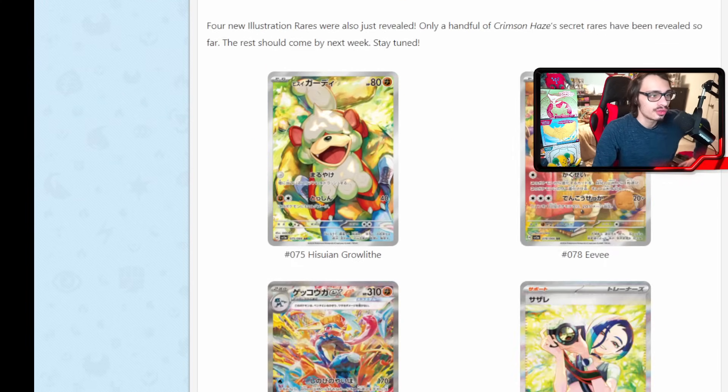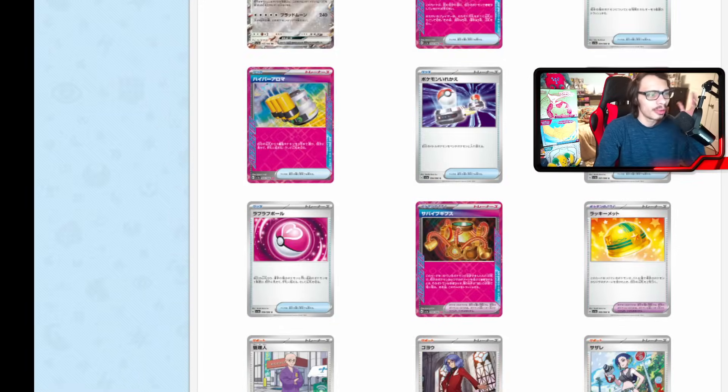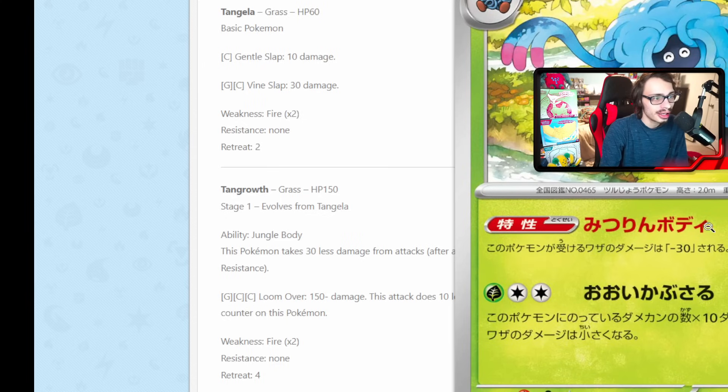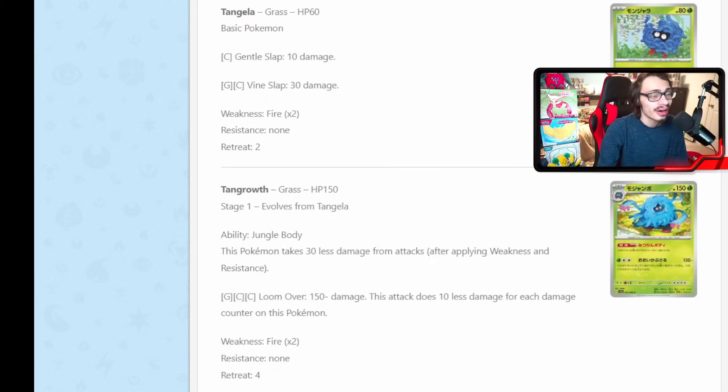Starting things off with the Crimson Haze reveals. We have seen a bunch of these cards already, but we might as well take a look at some of the ones we haven't. We haven't looked at this new Tangrowth yet. There are actually some interesting grass cards we're getting within these new sets. Tangrowth has Jungle Body — it takes 30 less damage from attacks — and then it has Loom Over, which does 150 damage minus 10 more damage for each damage counter on it. It does hit pretty hard, but I don't think it's very playable.